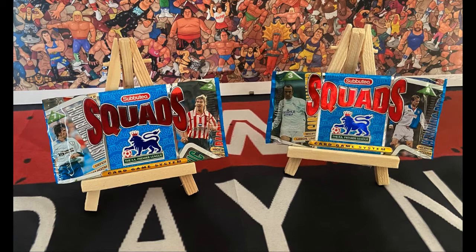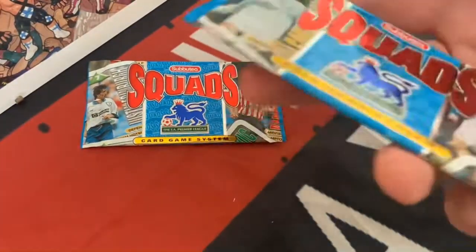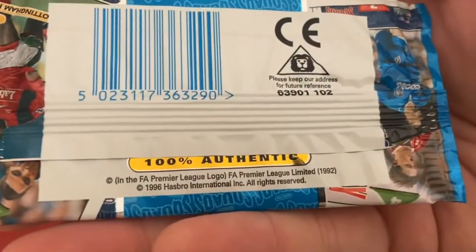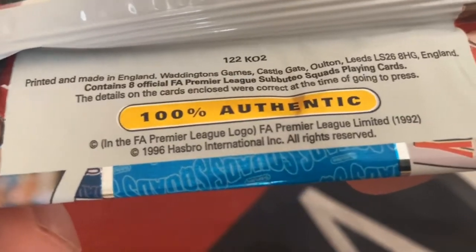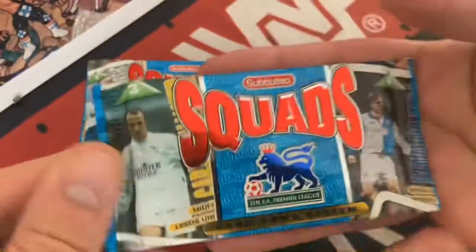Anyway, on to the trading cards — I think these were available from about 1995/96 to 1997. Classic packet, and it's fetching back the memory straight away. It says there 1996, and it's nice to know it's 100% authentic and made by Hasbro — they made some good toys, didn't they.